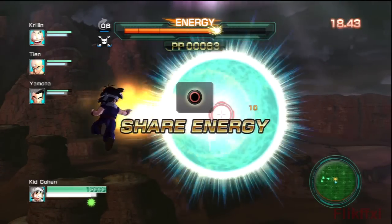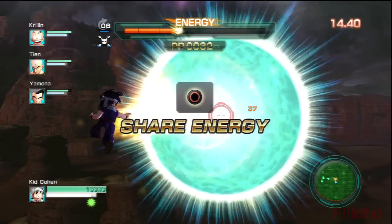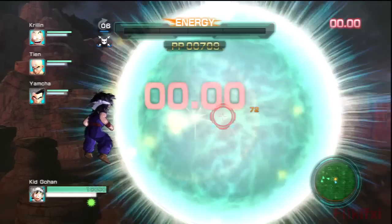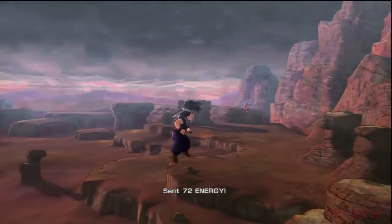I don't think using your special ability makes it go faster so I'm just going to spam the Circle button. I should get 100 pretty easily — which is the most you can get in one energy share — but I didn't actually have enough energy myself to get to 100. 72 energy is not bad.